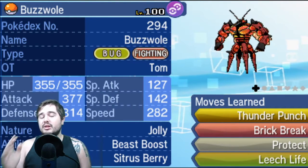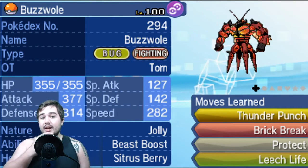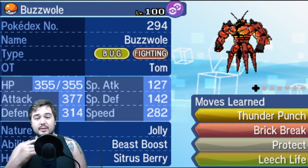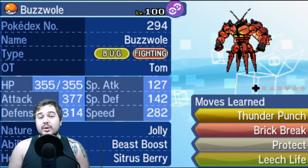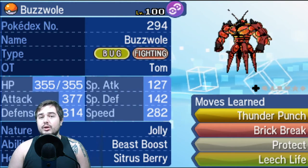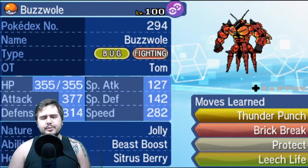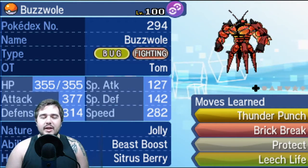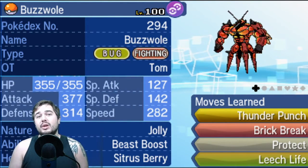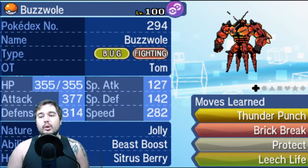Otherwise, Buzzwole can pretty much get up a Beast Boost and hurt everything. I went with Citrus Berry because I didn't want Life Orb whittling it down, and because it has such high physical bulk — its Attack stat is 377 and its Physical Defense is 314. If I can make it live some hits, it can get the Citrus Berry back and just hit very hard, taking out multiple things on the opponent's team. This thing also checks a lot of physical threats like Pheromosa, which it pretty much hard-walls.